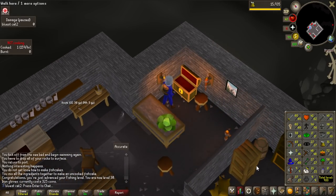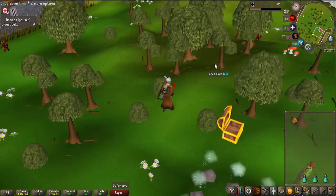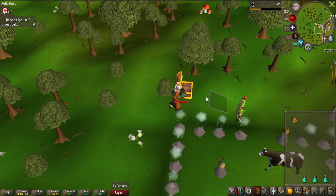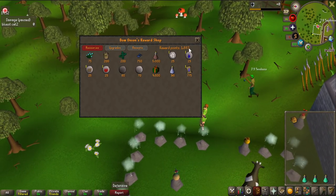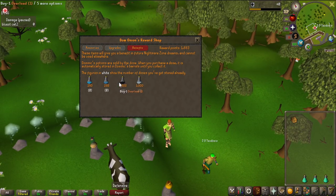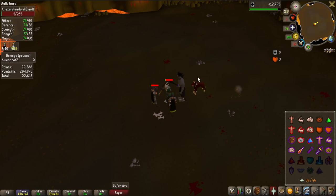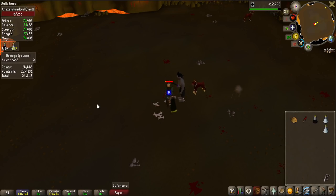From doing those mini quests I also got the dwarven rock cake, which lets me drop my HP to 1 whenever I want. Because of that I'm going to try Nightmare Zone — I only have about 2,000 points, but if I grind a bit more I can get enough for overloads and absorption potions. With those I can constantly DPS with an overload dose active, and with absorption potions at 1 HP I can only be hit for 1 — basically infinite HP.